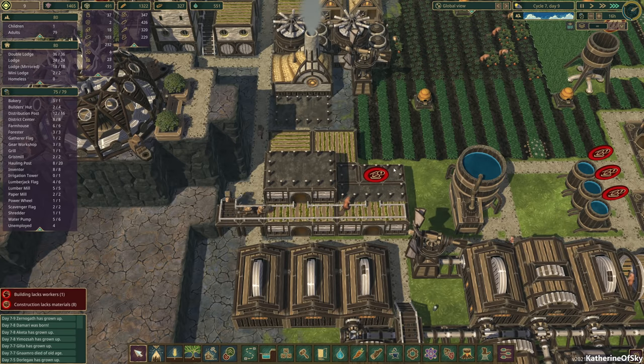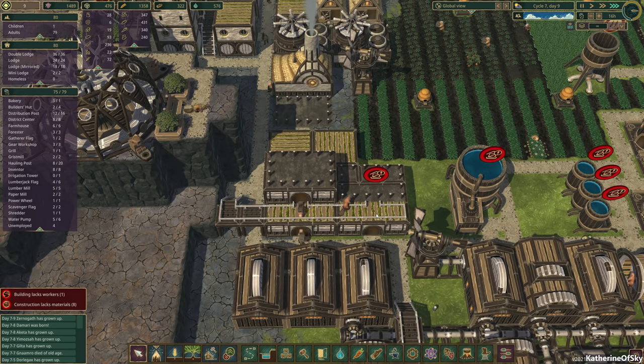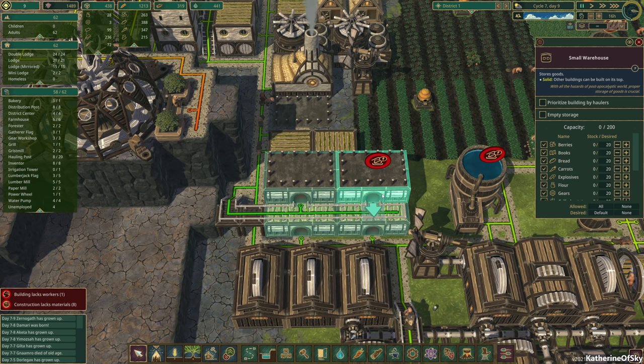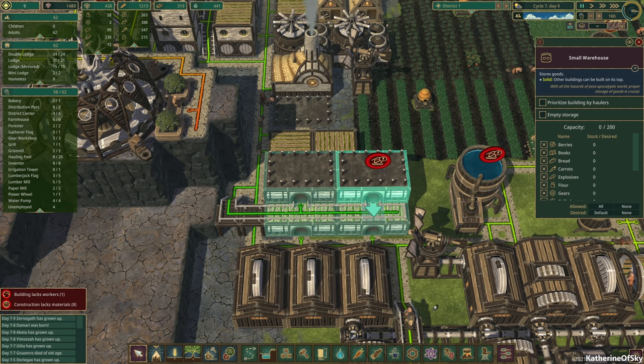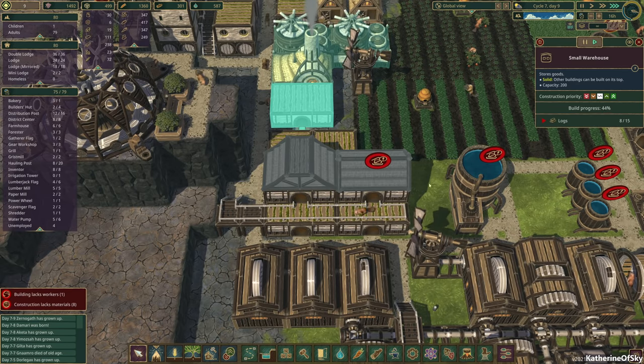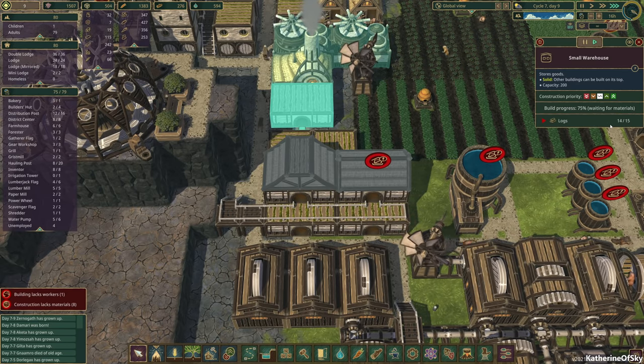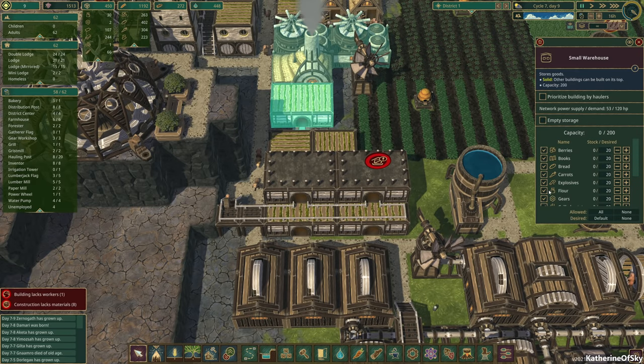I'm not even going to set the limits because the warehouse system doesn't work very well — it doesn't work like you would expect a warehouse to work, and I hope that gets changed. We need books here and I think explosives is going to be in this warehouse. They're already being built — hooray!